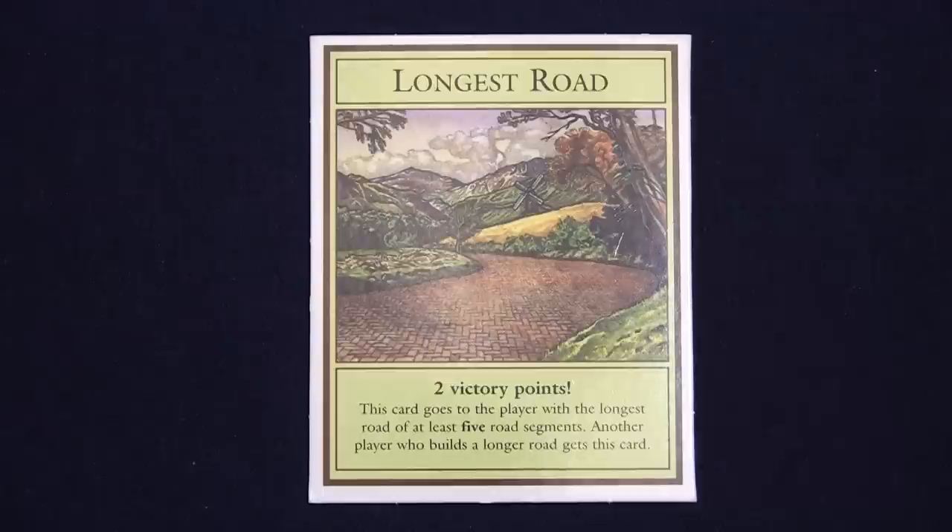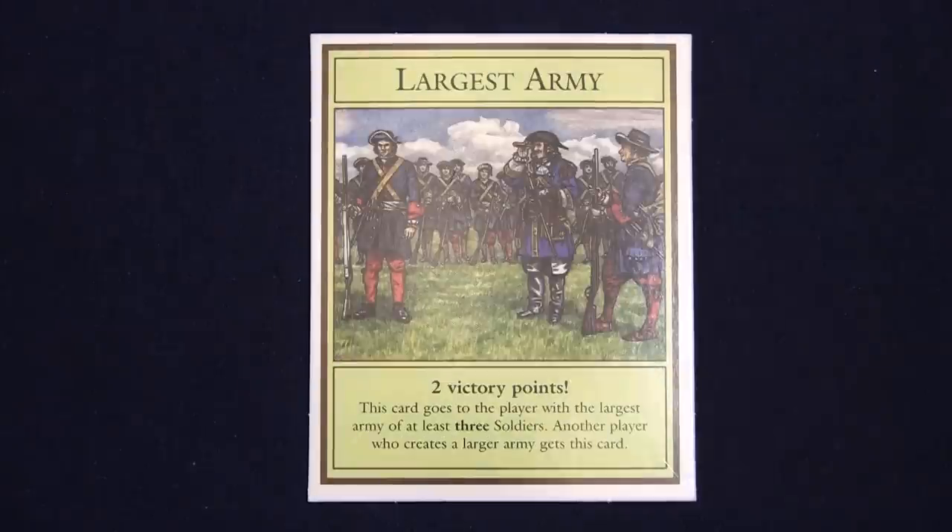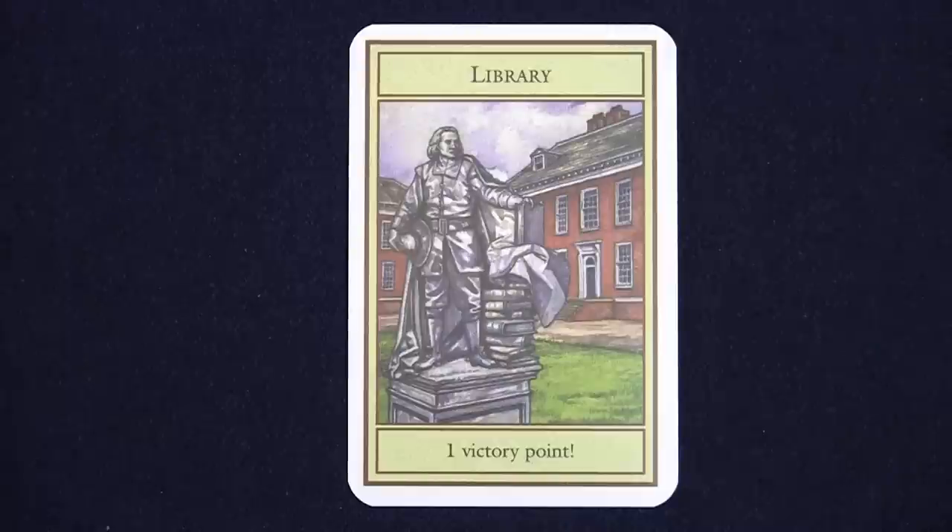There are five ways to earn a point in Settlers of Catan: building settlements, building cities (which are really upgraded settlements), building the longest road, building the largest army, and collecting victory point cards.